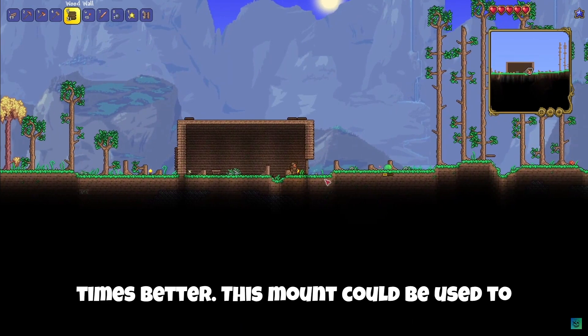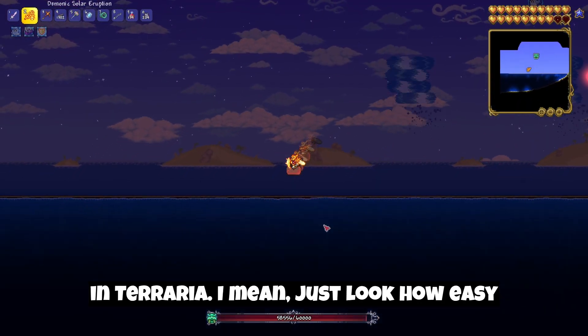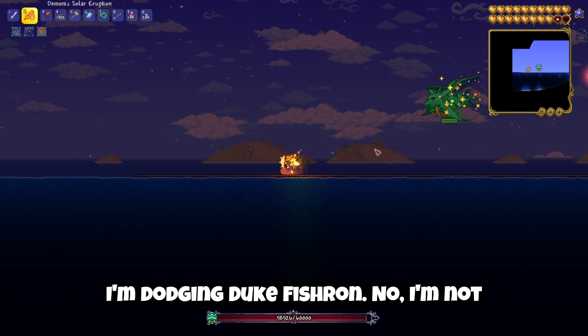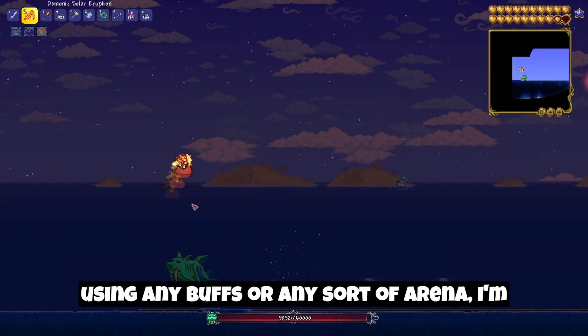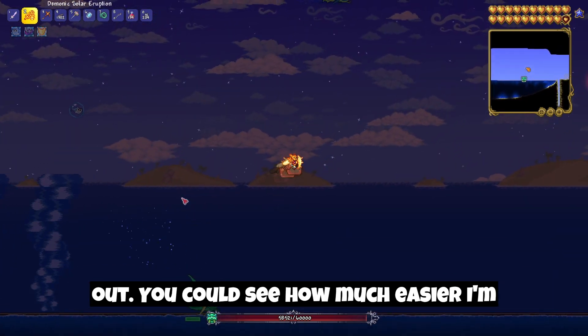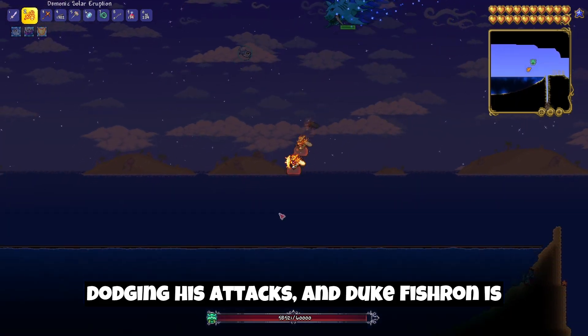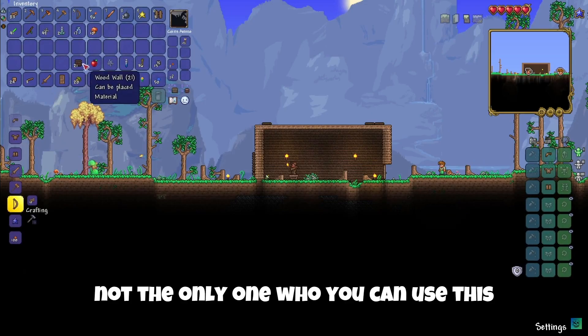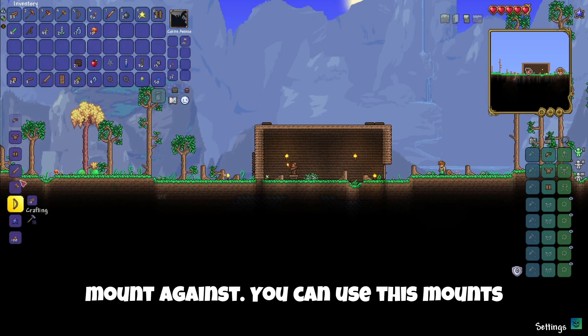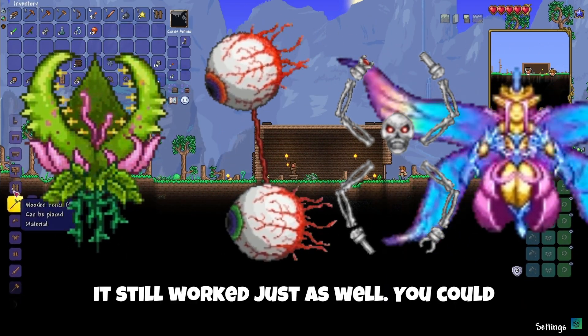This mount could be used to go up against some of the hardest bosses in Terraria. Just look how easy I'm dodging Duke Fishron. I'm not using any buffs or any sort of arena — I'm just using a platform and the Queen Slime Mount. You can see how much easier I'm dodging his attacks. And Duke Fishron is not the only one you can use this mount against; you can use it against any other boss, and it still works just as well.